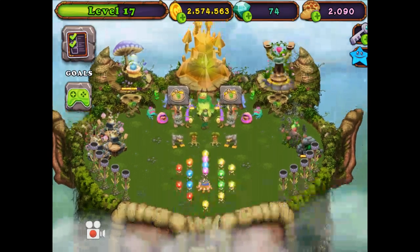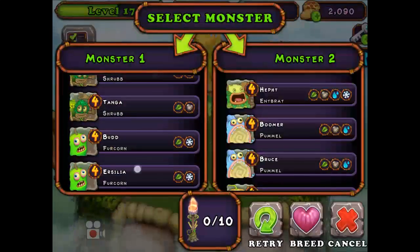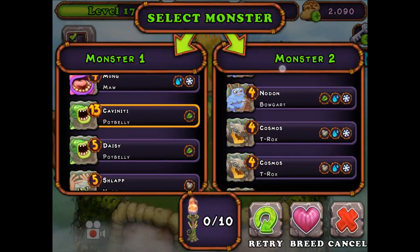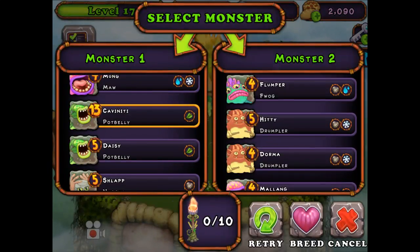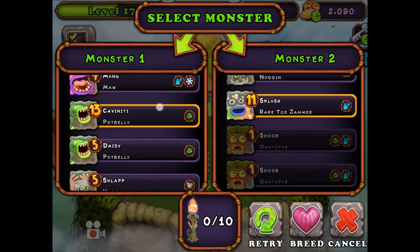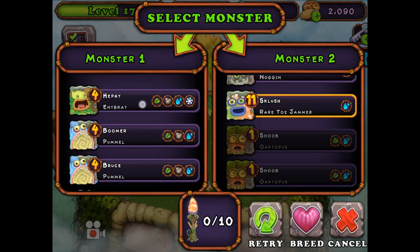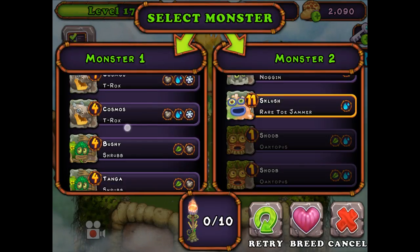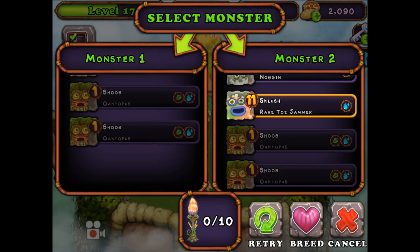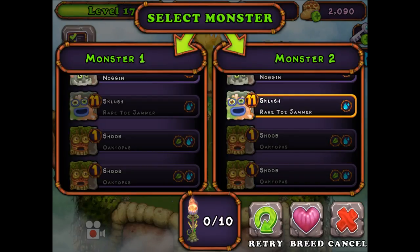What you can do is just something simple — leaf and water. But you could also do it with the Octopus character himself, which is the Octopus right here.